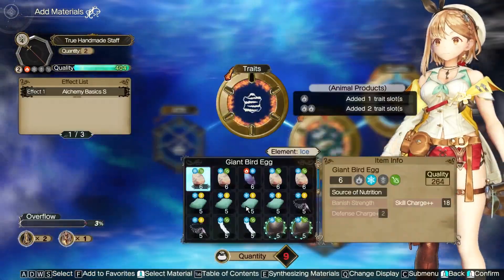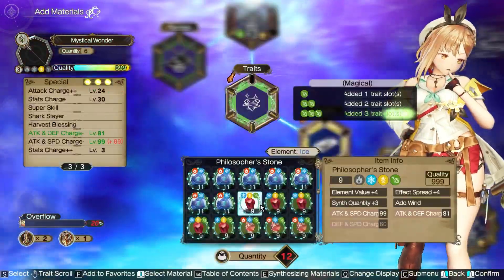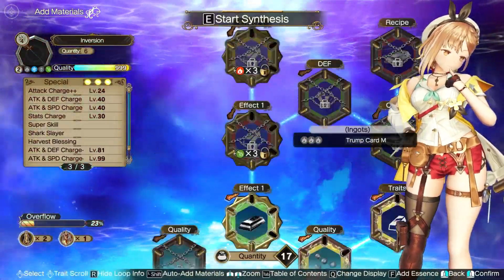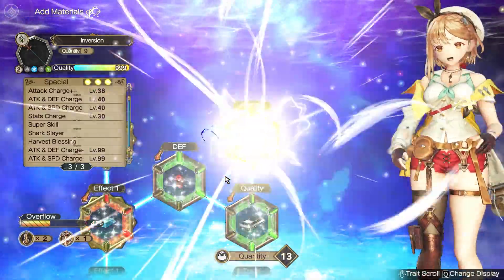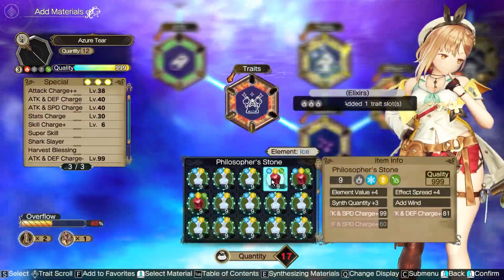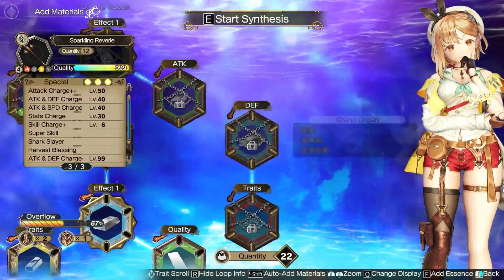Now our ingots are with the right traits. All we need to do is synthesize the weapons from zero — that simple. Start from the first synthesis, and in each of them be aware to use the best resources you have. For this occasion, the trait we need is Effect Spread, to save slots for the last part.